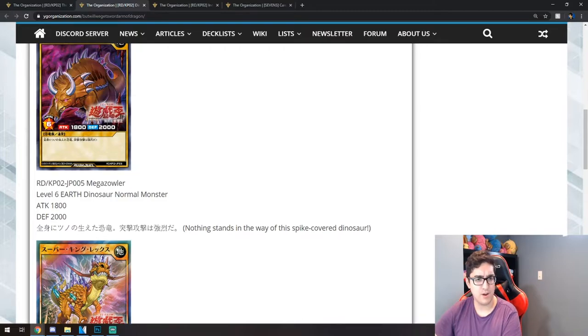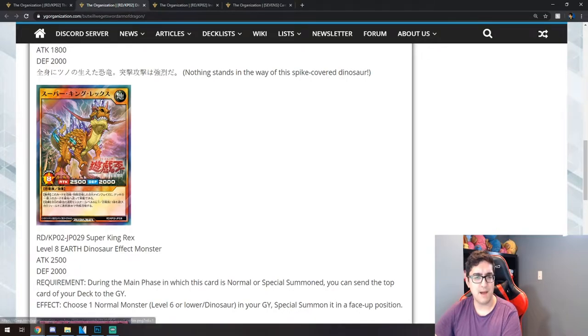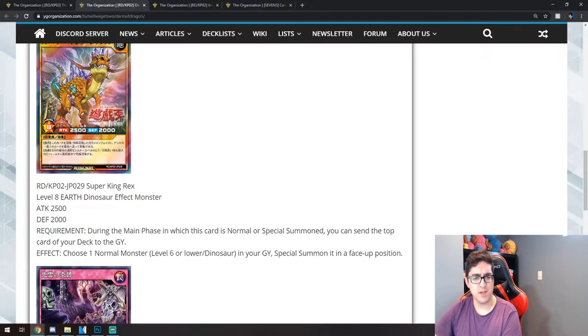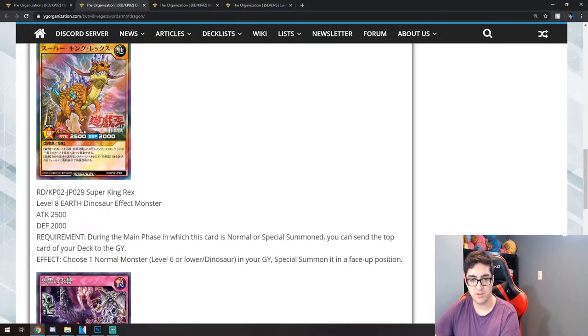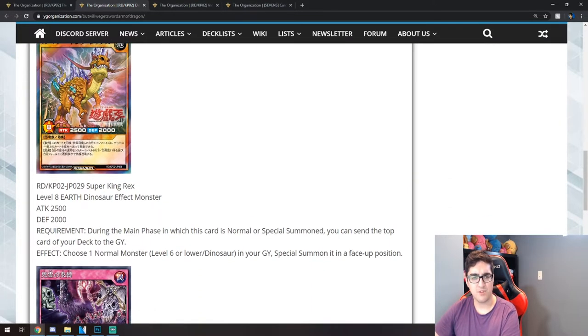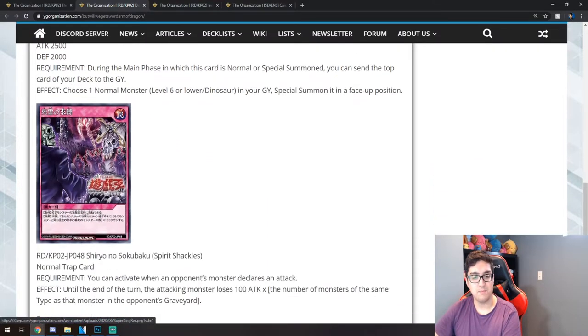The effect lets you use one normal monster level 6 or lower in your graveyard and special summon it in face-up position — really good. He's pretty much like a Debris Dragon-type card. You could play Mega Zowler and get it back with this card, but if you're playing too many tribute monsters that's less ideal. You'd want a lot of high-attack, lower-level dinosaur monsters to get more utilization out of this effect. If you can keep this card on the field you can keep generating monsters and push through your opponent quickly.